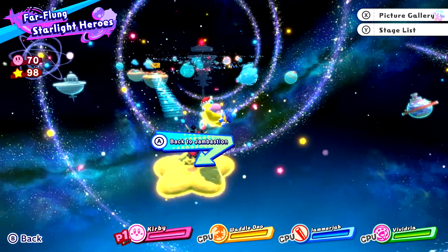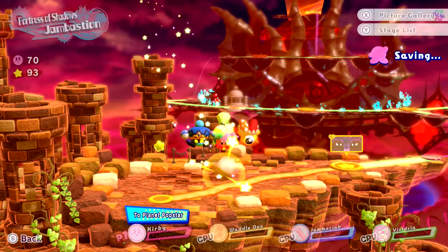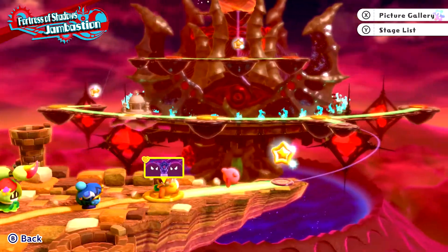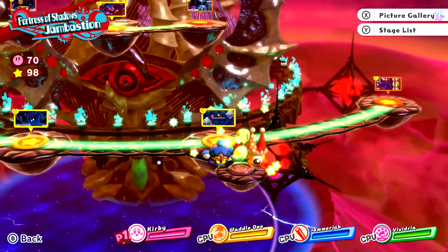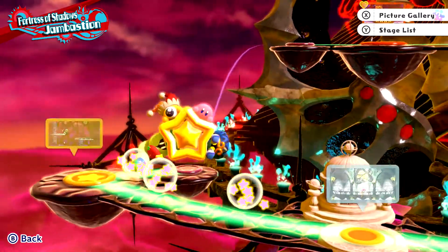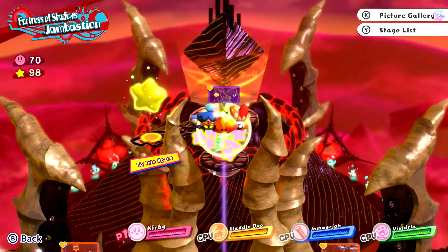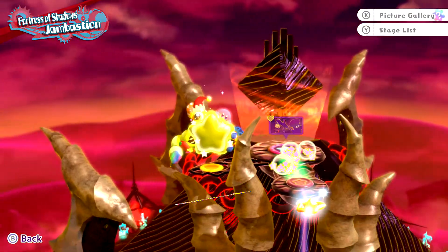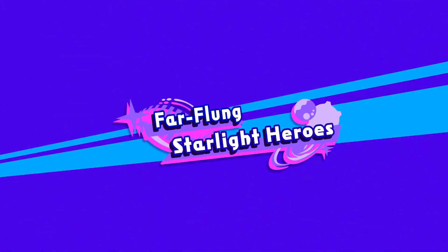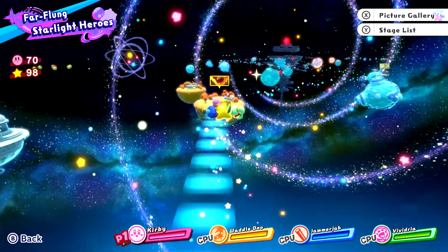This time we're here at the Far-flung Starlight Heroes. We just completed the Jam Bastion, and as we were getting to the very top, we fought the third Mage General, and she decided to just drop the whole place on us. So we had to evacuate really quickly, and therefore we were flung off into deep space, where now we're here amongst all the stars and all these crazy-looking planets. I'm excited to check out what kind of crazy and cool levels we get to see.